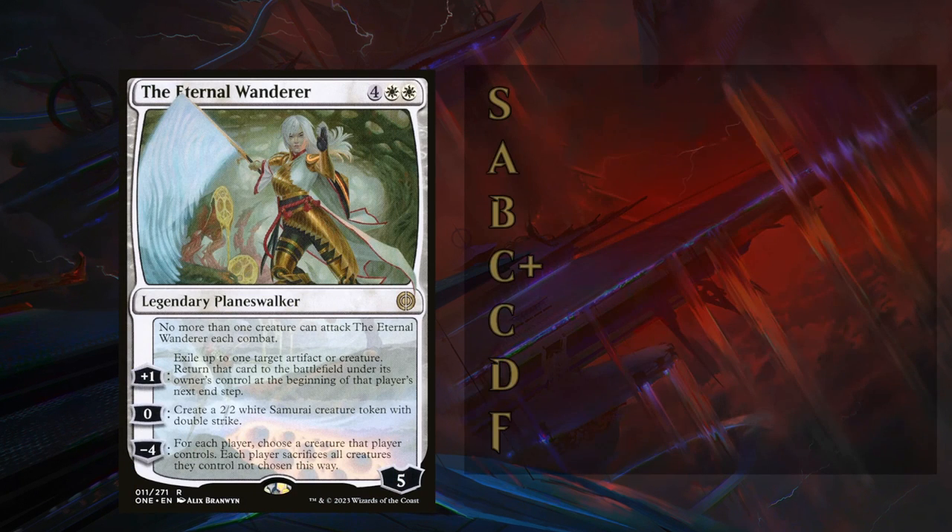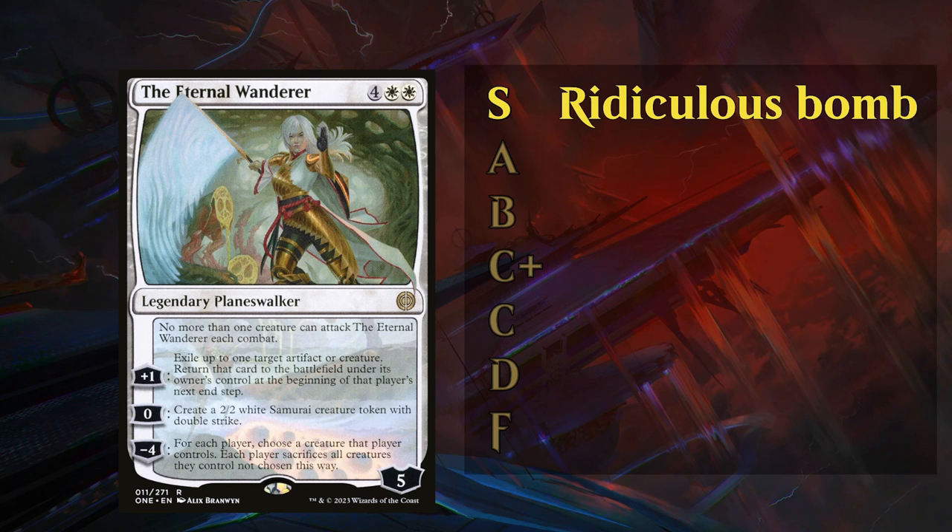My rating system: taking a few examples from Phyrexia: All Will Be One, starting with the highest possible grade, the S tier. The Eternal Wanderer is a perfect example of a ridiculous bomb. These are pretty rare — there's only a handful of S tier cards in every set — and these are often cards that can win you the game even if you're very far behind on board, and they're often pretty difficult for the opponent to interact with as well.